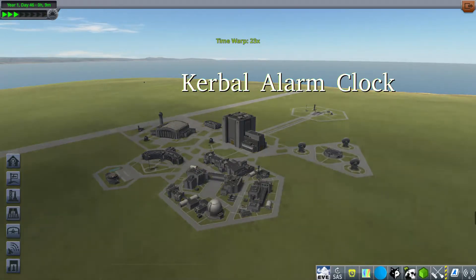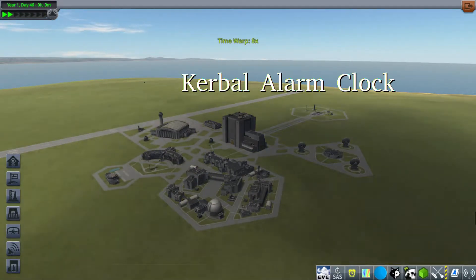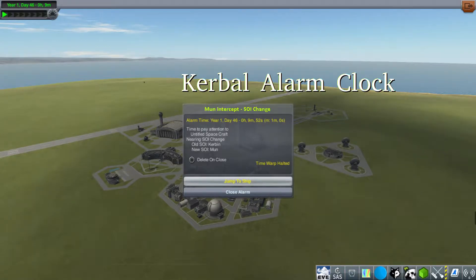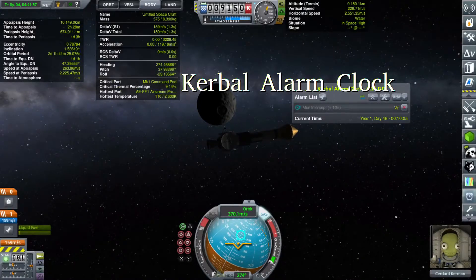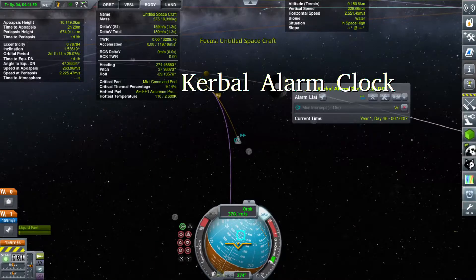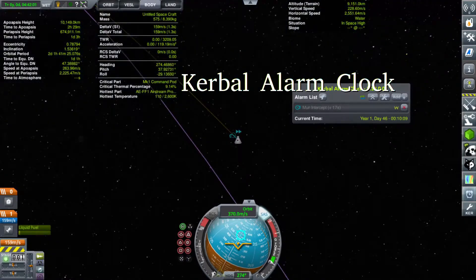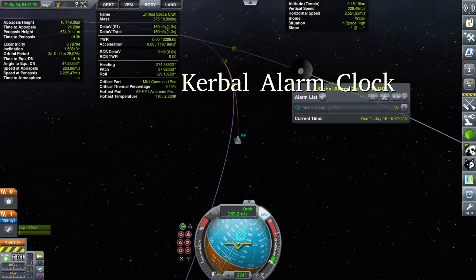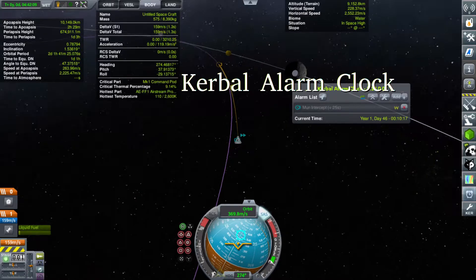We're coming out of time warp. We haven't done anything. And here comes Kerbal Alarm Clock: 'Hey, remember that moon intercept? It's happening. Do you want to jump to the ship?' Yes, we do. Just in time, we switch into the moon's sphere of influence. We've been reminded to jump back to the ship, and even provided a handy link that takes us straight to it. So that's super useful — we're going to make a lot of use of that.